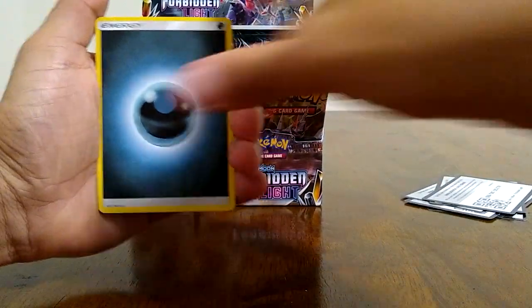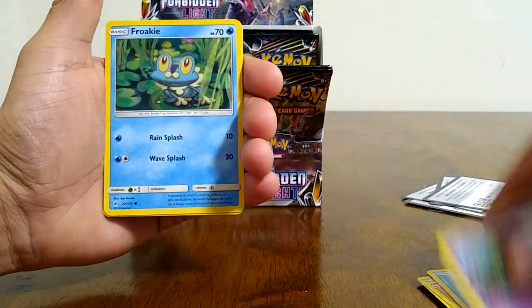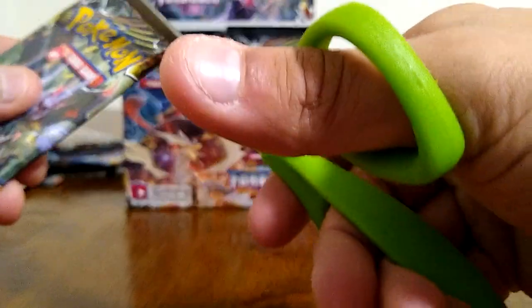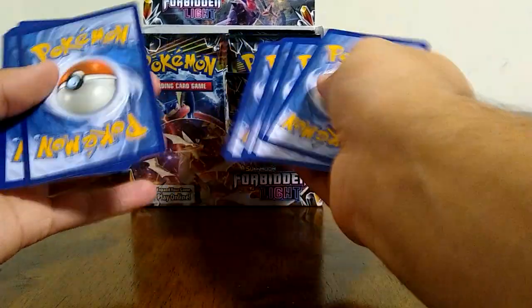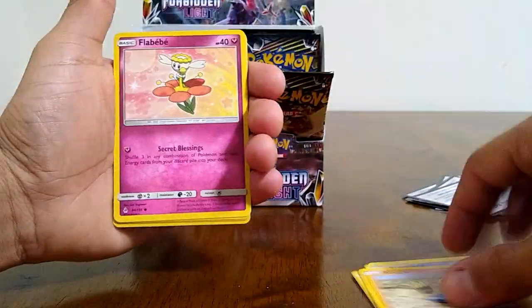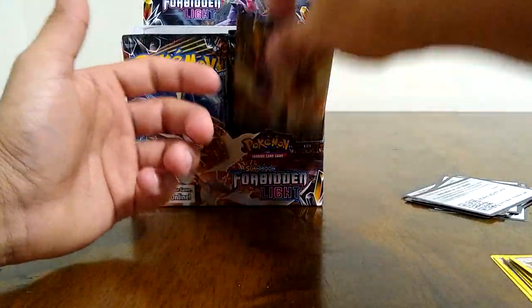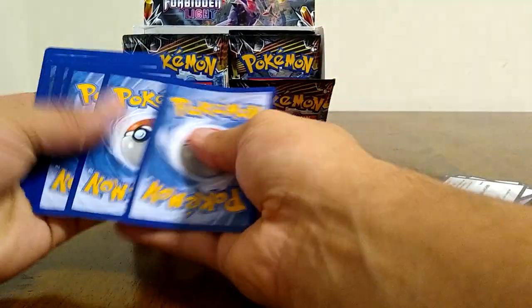I'm still waiting for some other orders that I have made — some Dragon Majesty things, ordered some vintage packs. I might show you guys the purchase on camera. I think I might be opening the Dragon Majesties on camera. If you guys like that set, stay tuned for that opening. I do like Dragon Majesties just like I like the Shining Legends set — I think they're pretty cool. A lot of the Dragon Majesty artwork I like, as well as Generations — Generations is a great artwork set. Hoopa uncommon and our rare is a Sylveon, so nothing in that pack either.